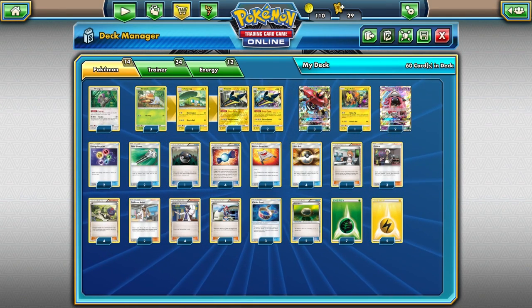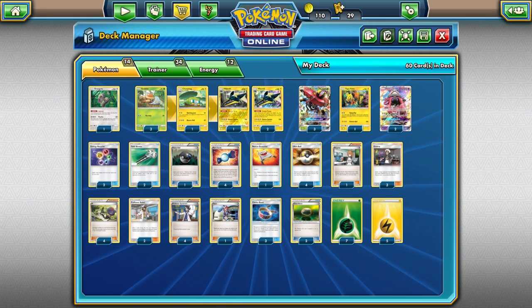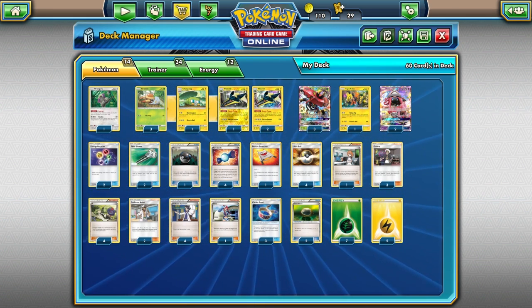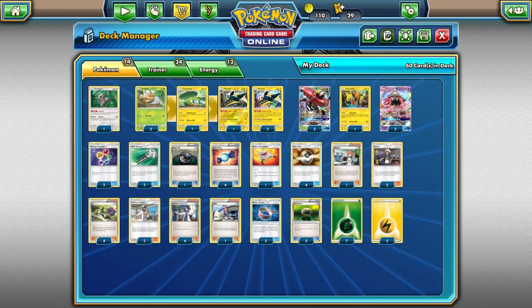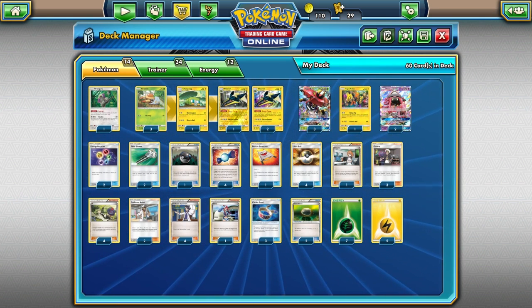What's up guys, this is Zach with Top Deck Nation and today we're going to be looking at another breakthrough on standard format list, and that is going to be Vika Vault featuring Tapabulu GX. We just did a pre-rotation list for this deck a month or two ago, so check that out if you want, but today we're looking at a post-rotation list since there are a couple of notable changes to the deck.